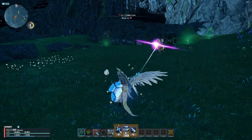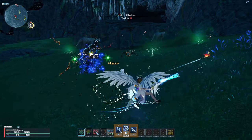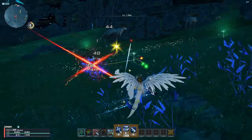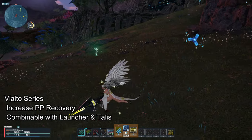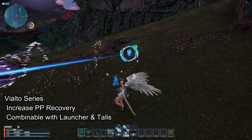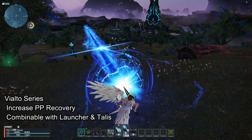Resurger Rifle is good if you want a multi-weapon because this series has all the weapon types, unlike the Forces Rifle which only combines with Wired Lance, Twin Daggers, and Rod. For launcher, I use the Vialto series to combine my Launcher and Talus while regaining 50% more natural and active PP recovery.